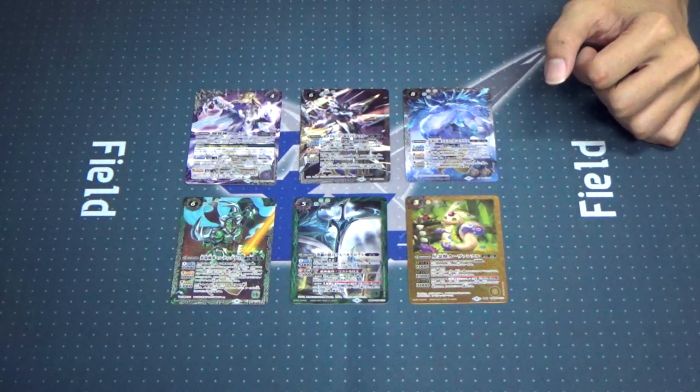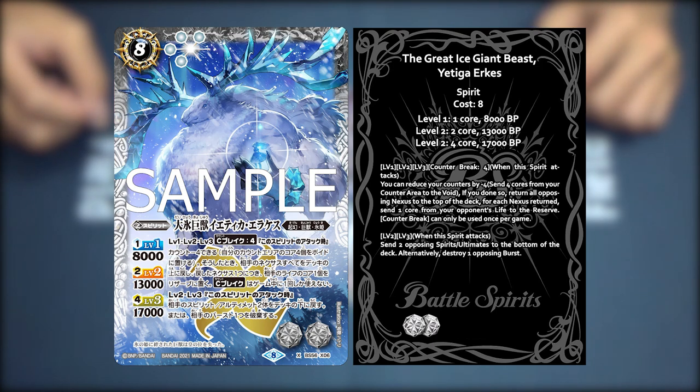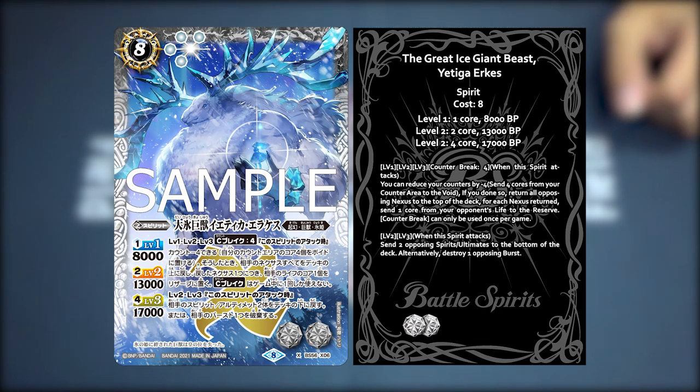Our white column break X-ray for this set is the Great Ice Giant Beast — Yetika Erkes. I don't see the word Ice Princess in this name, but it's an Origin Giant Beast Ice Princess family card — probably because of the little girl he's holding in his hand.